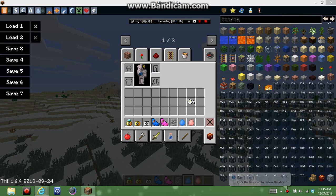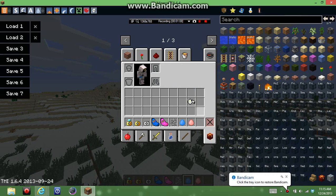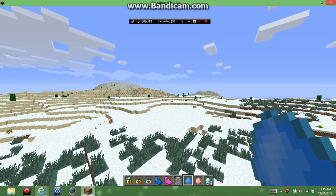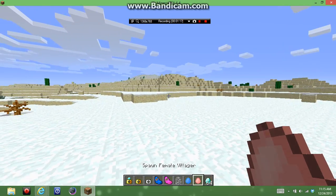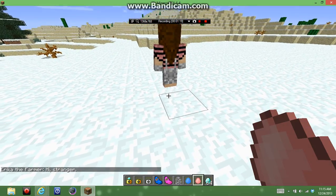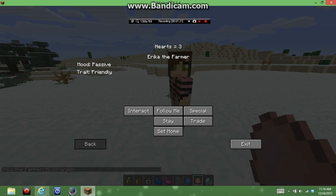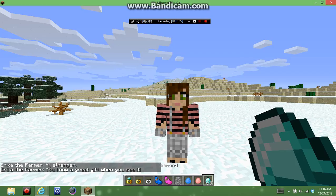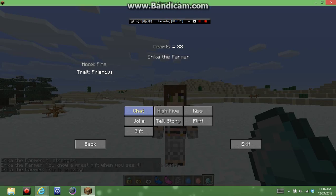So the easiest way to get married in Minecraft Comes Alive — for example with stuff I have like diamonds — let's see if we can find a female villager. You can have other villagers get married too. So she is friendly. We'll give her a diamond.